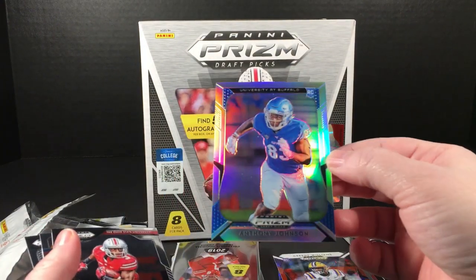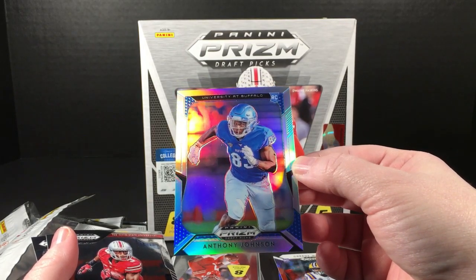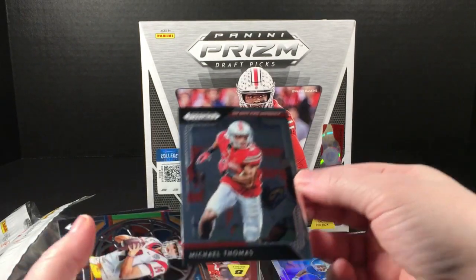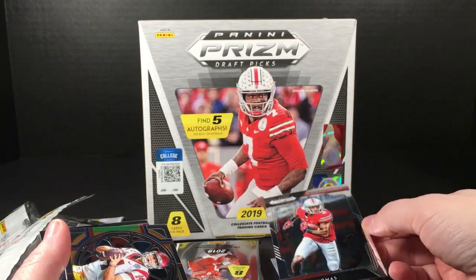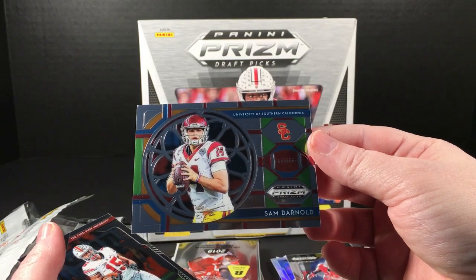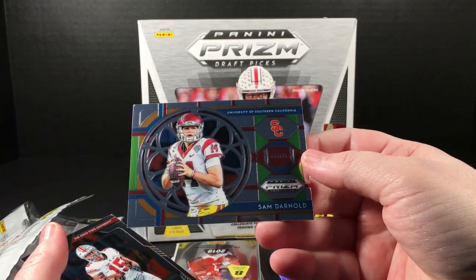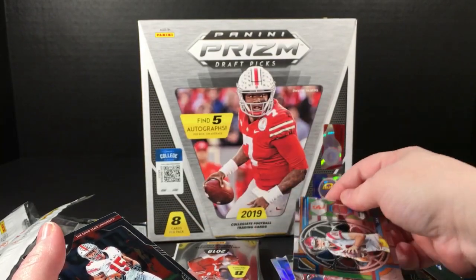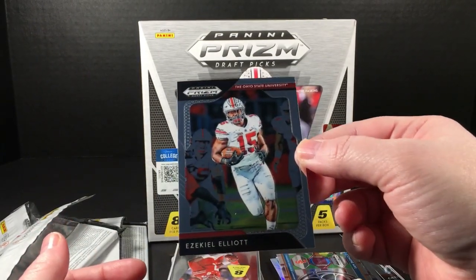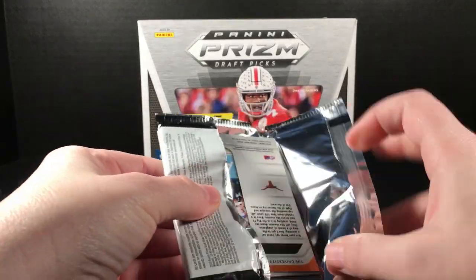Greedy Williams, LSU rookie autograph — this is the parallel version, also numbered 999. Anthony Johnson rookie prism. Michael Thomas. Sam Darnold — I guess this is the stained glass, it just says 93, maybe maybe not. And then Zeke.